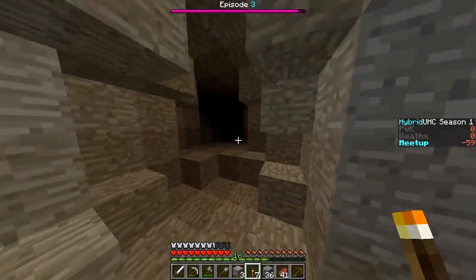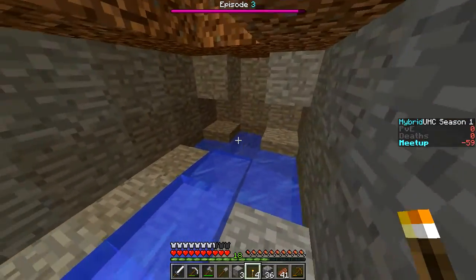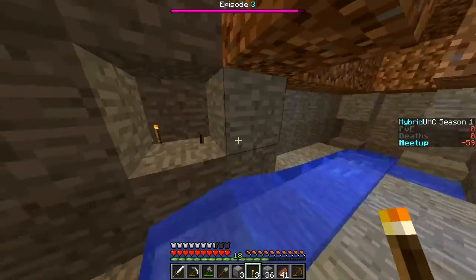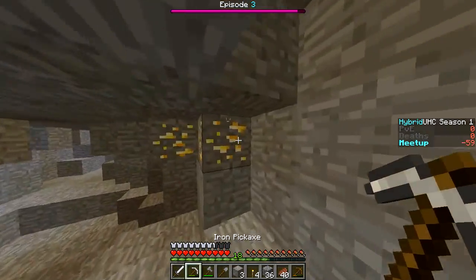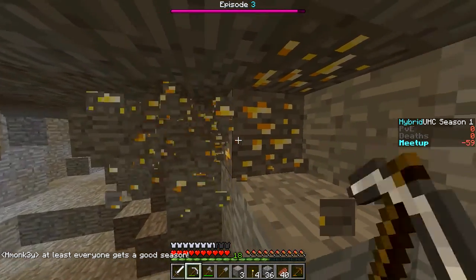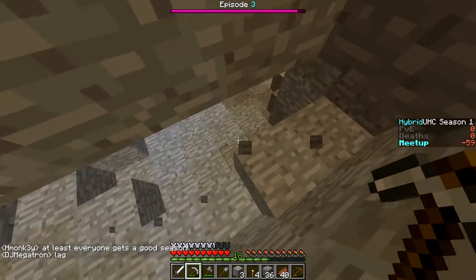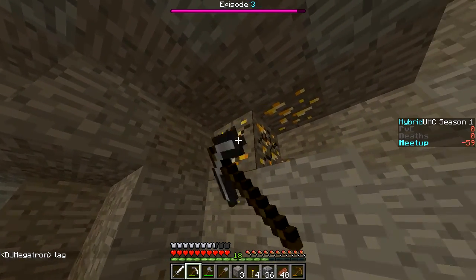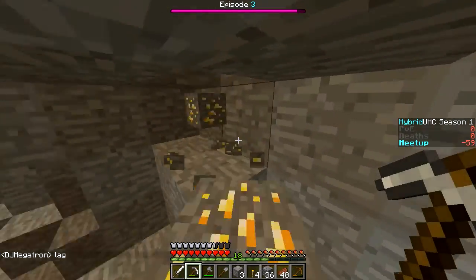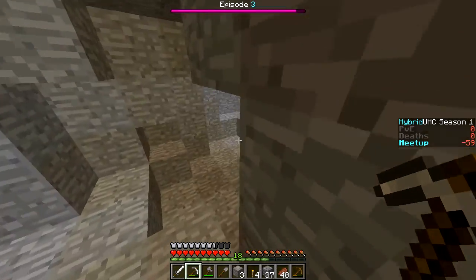Up here is where we can go and look — next unexplored territory. This is a new unexplored part. More gold! No diamond, that's fine. We can go and grab this gold. How much are we going to get? One, two, three, four — four gold, perfect. We now have four more gold for ourselves.